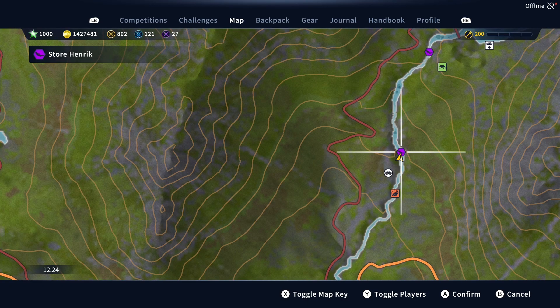Make sure you do not use a hook size larger than two. Store Henrik will not bite on a size one or any of the ought variants. Just cast out in front of the waterfall and wait 30 to 60 seconds. If no luck, try a different spot. Still no luck, try a new server.